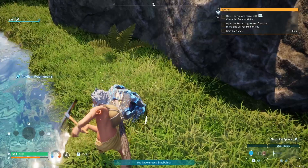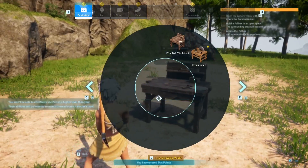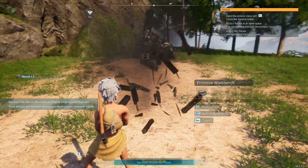Fists are worse, clubs are better, dedicated tools are best. If you want to dismantle your crafting table, press B for build and then C for crush, to crush that building back into resources.